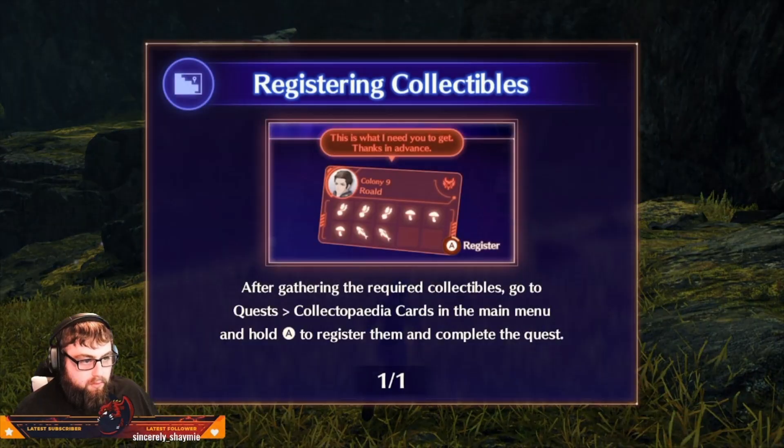Registering collectibles: after gathering the required collectibles, go to Quest > Collectopedia Cards in the main menu and hold A to register them in and complete the request.